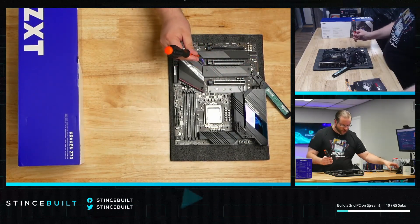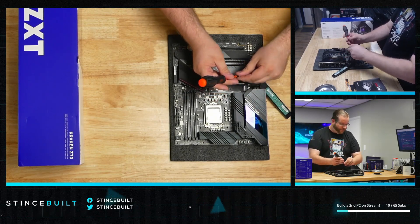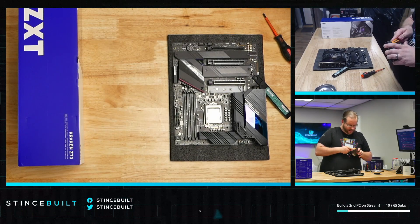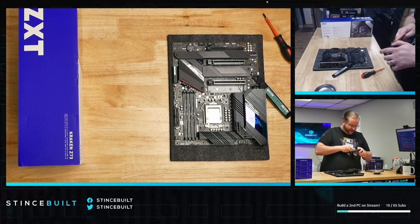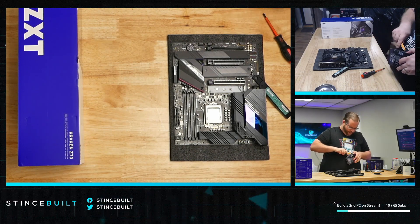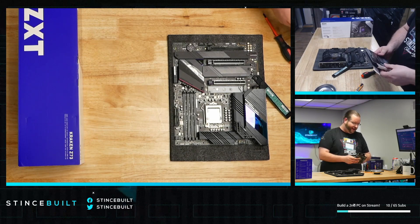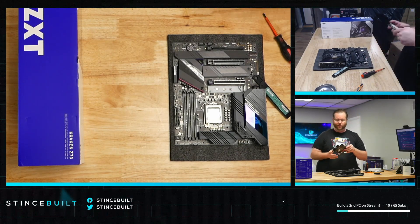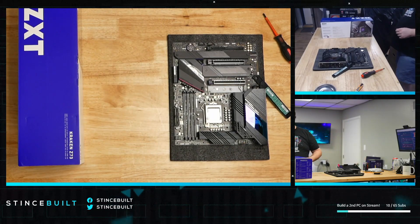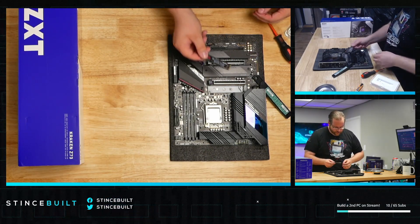For the NVMe drive, we're using the Samsung 980 Pro — 1TB. That'll house the OS, applications, and mostly Tarkov. We also have a secondary Crucial MX500 SSD for storage. We could have gone with another NVMe drive, but the MX500 — we got a 2TB for around $190, which is a great price — is a fantastic secondary storage drive.